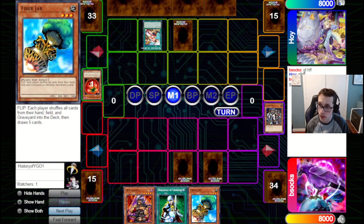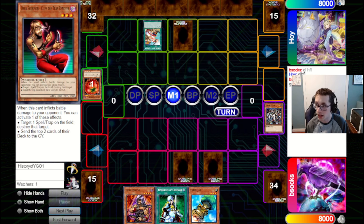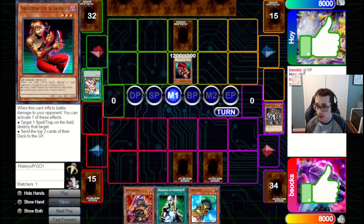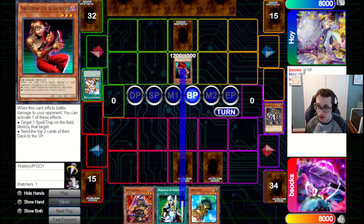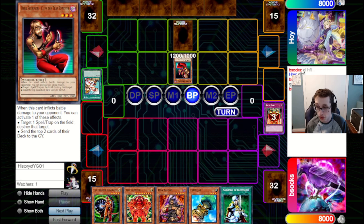They are going to go for Rota here, so I'm very glad I did not set the Jar. They grab a Cliff the Trap Remover. They bring out that Cliff and attack — luckily these Jars are both chainable, so we will just use them. Before the Cliff hits in, draw two. And that is really good — we got the Creator Incarnate and the Creator all ready to go. They are going to mill two, which against this deck means we've got more options in Grave.